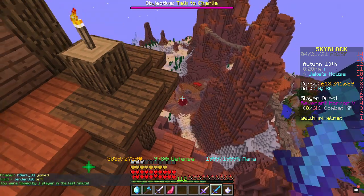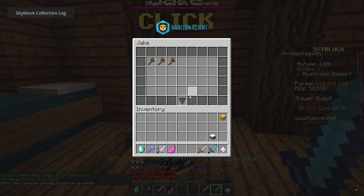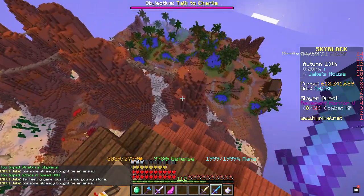The house I'm standing on right here on top of this mountain is home to this guy — he sells axes, so you can just come to him if you want some axes.